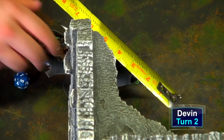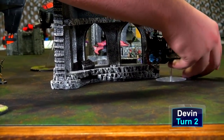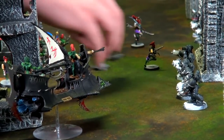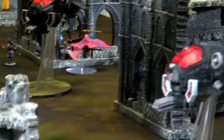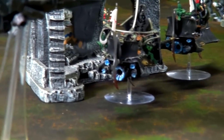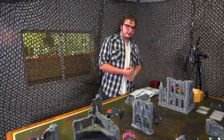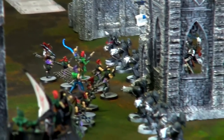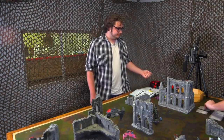In Devin's second turn, he moves units forward. The undamaged Raider still moves 14; the Venom moves 16 after rolling a six for her. The witches move eight inches. The Archon advances before moving the Ravager. Various units reposition across the board to press the assault.